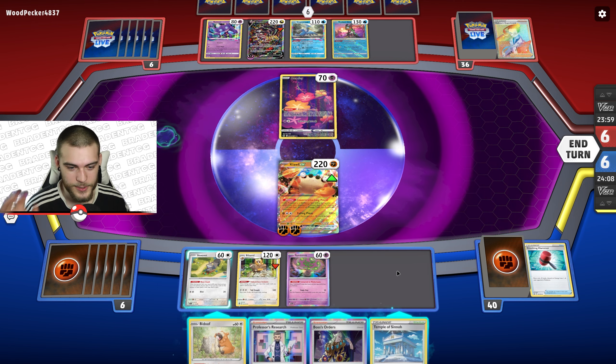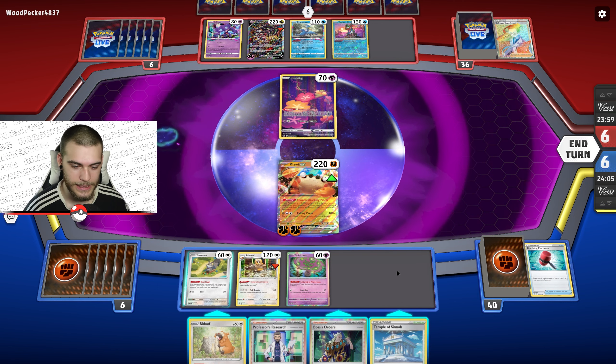We put out Spiritomb and I think I'm going to play Research. Ooh, okay — I can do some things here. Gutsy Pickaxe hits another Klawf. Let's get another Bravery Charm on. Another chance at Crushing Hammer — give me the heads. Thank you, I appreciate it. We just need one more energy for Klawf and we can start taking KOs.